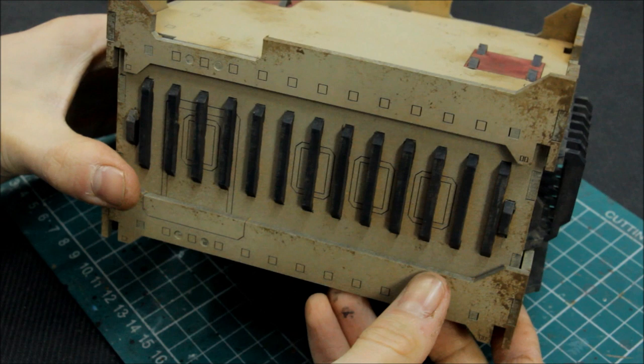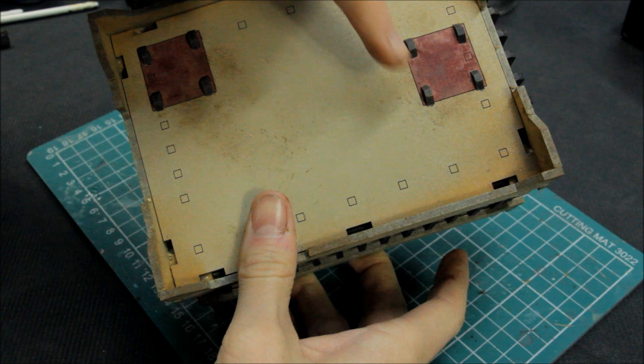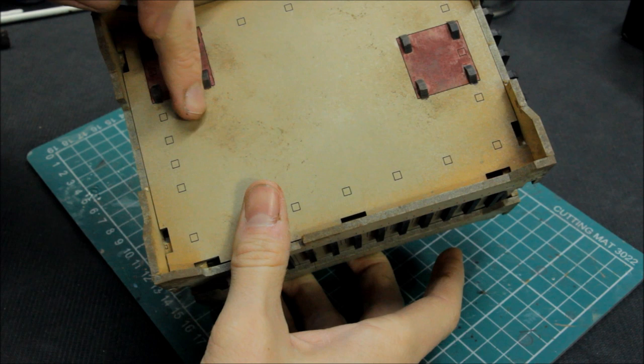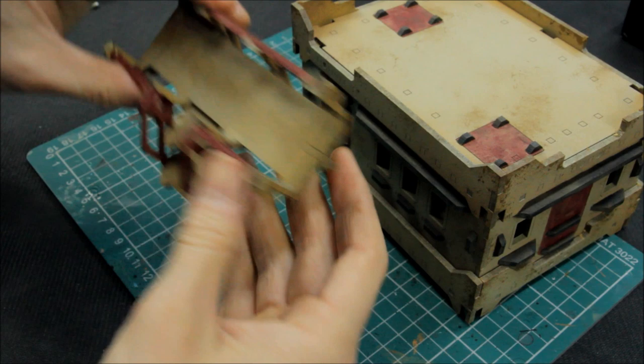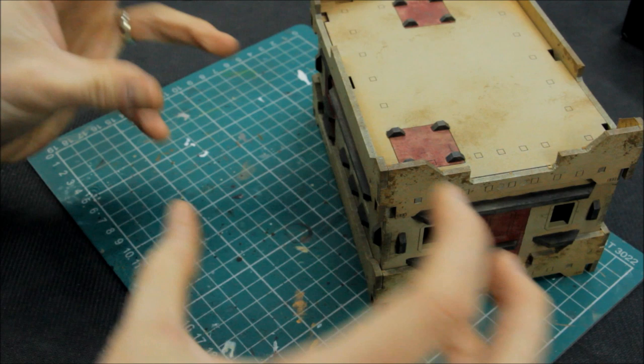The next stage is to unite everything together with a dry brush, just to crisp the whole thing up. I'm taking Ushabti Bone - pure, don't need to mix it with anything - and the Games Workshop large dry brush. It's a case of highlighting everything: all the edges in this natural stone colour, and also dusting up the red bits and the grey bits as well. All receiving the same dry brush, nice and quick - just crisps everything up and unites it together, adding a dusty effect.